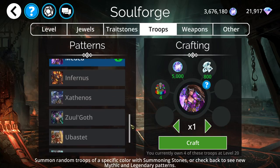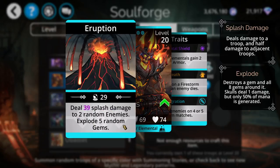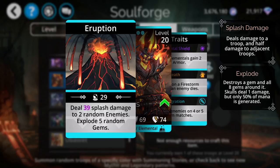We have some really good mythics in the Soul Forge this week. We have Infernus, which is still one of the best mythic troops you can craft in the game. Infernus does splash damage to two random enemies and then explodes five random gems. The splash damage hits that enemy, then does half damage to the enemy above it and below it — so pretty much all four troops are almost guaranteed to get hit.